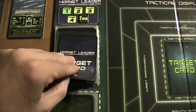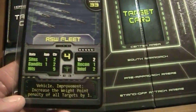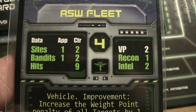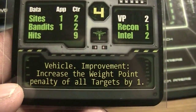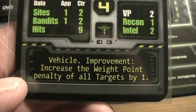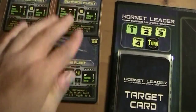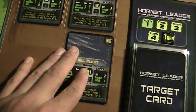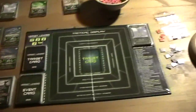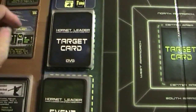Let's draw the next card. This is the SAW fleet - 4 planes, 2 victory points, vehicle improvement. It increases the wait point penalty of all targets by 1. That doesn't really matter because we already have such a big wait point penalty - it's now actually 3. So we have to use this refuel option anyway. Okay, that was my second card.